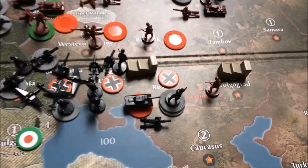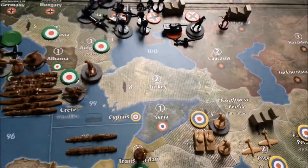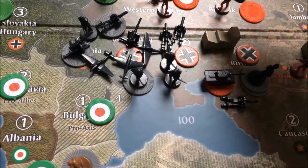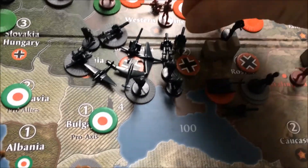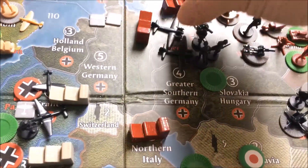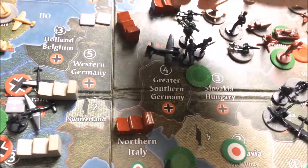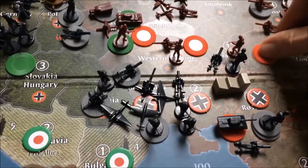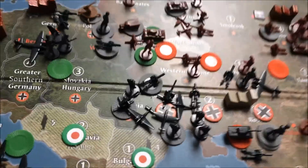ANZAC forgot to do the convoy roll for Sumatra, so I'm doing that now. I have my two D6 dice. Look at that — you're welcome, Joe. You get to keep those 34 IPCs, if I'm not mistaken.